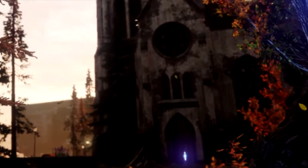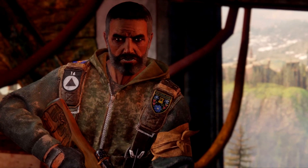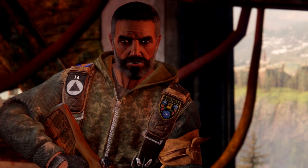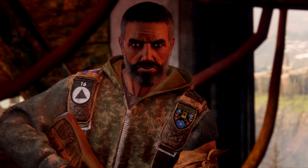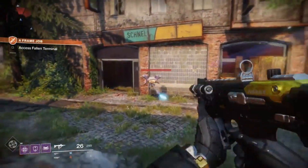There also seems to be a purple light inside the church doorway — this may be nothing, but it may be something; it stood out to me so I thought I might as well share it with you guys. We then hear Devrim Kay speak to us. I believe he is the main NPC for this area and, as you will see, he is a vendor for the EDZ.